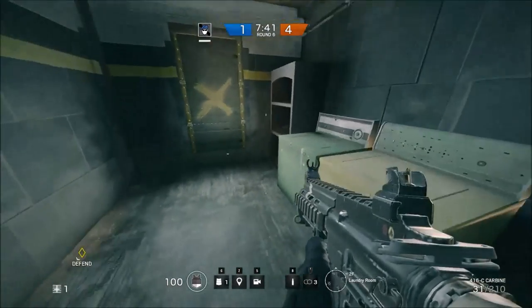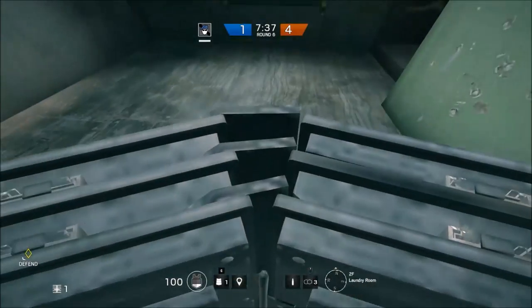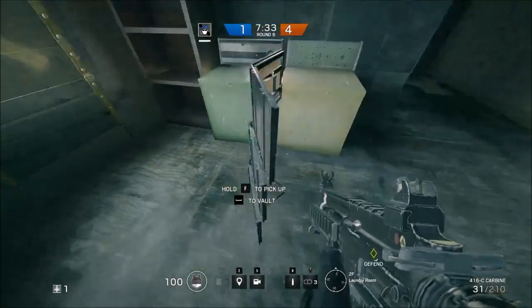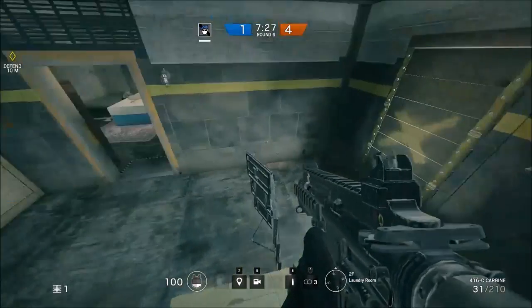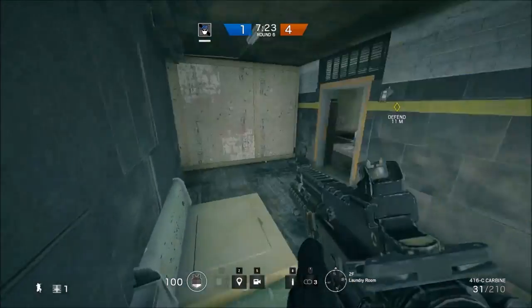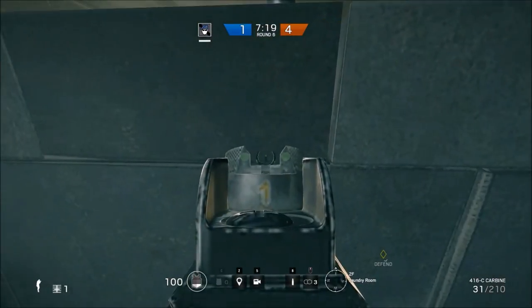The very first tip is right in this laundry room here. You're going to go ahead and put your shield down perpendicular to these washing machines. You can vault across the length of the shield, stay on top of the washing machines — this is a good angle to play. People won't really expect it; they'll be looking at that corner but not this one. And then you can look through the crack here.